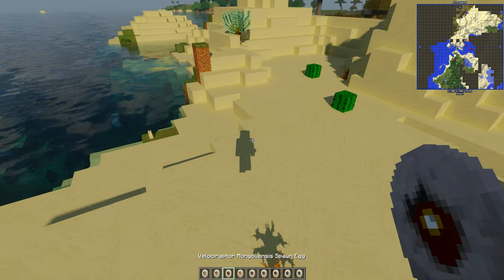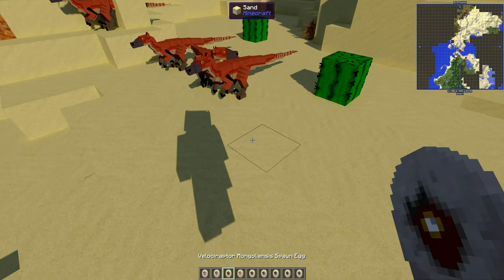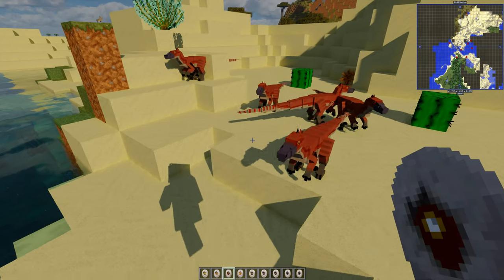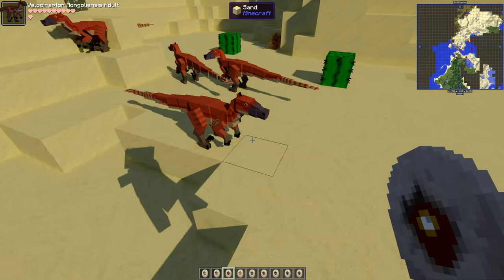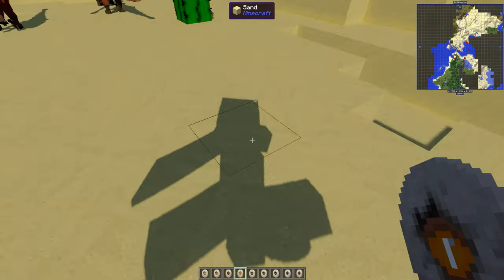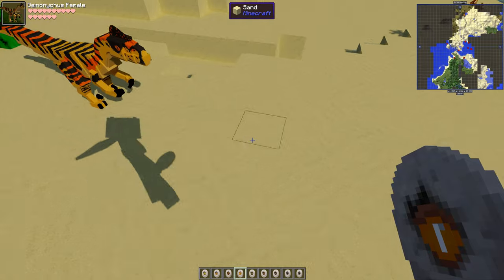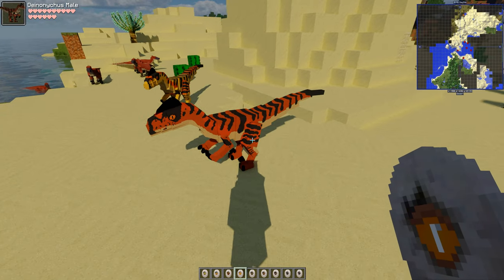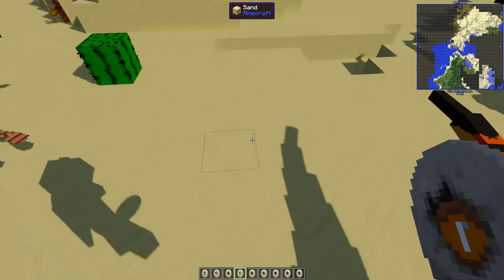Next up is Balaur Bondoc — a Velociraptor variant — just an adult one. Really nice, a bit smaller than the others. And Deinonychus — there's a female and a male. That is really cool.